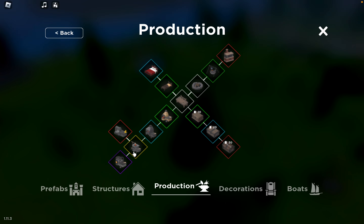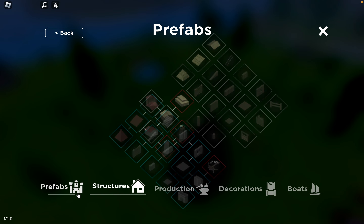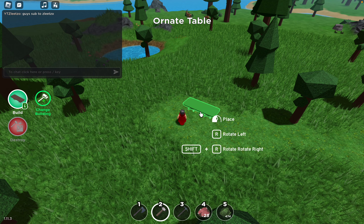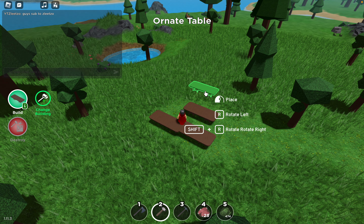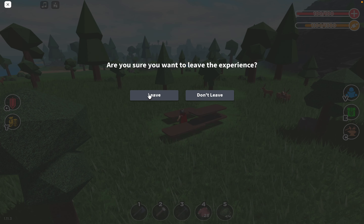Hey, someone else joined — oh god, not him. Let's go ahead and place all this random stuff: ornate tables, ornate tables, ornate tables. Okay, so now let's go ahead and leave the server.